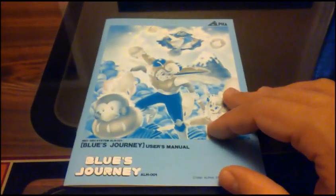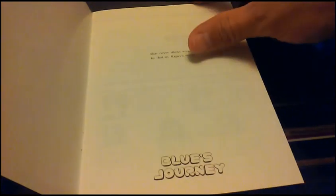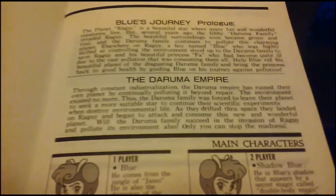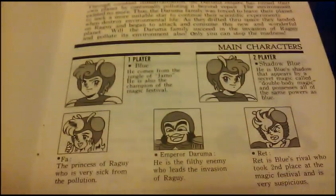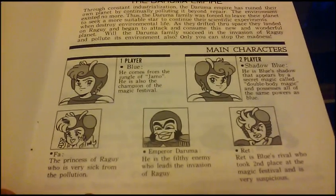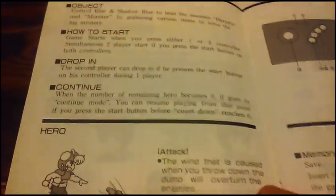Next up is Blue's Journey — an action side-scroller, probably the closest thing to Super Mario Bros. on the Neo Geo. And here we have the storyline for the game. It is a two-player simultaneous co-op game.